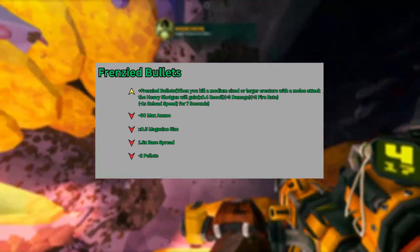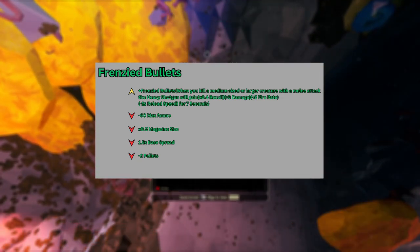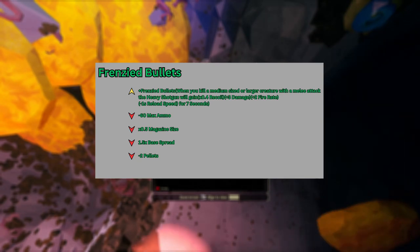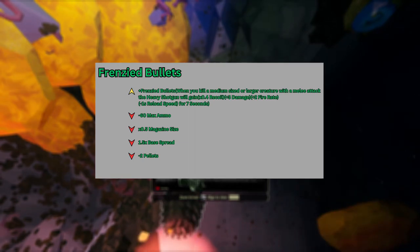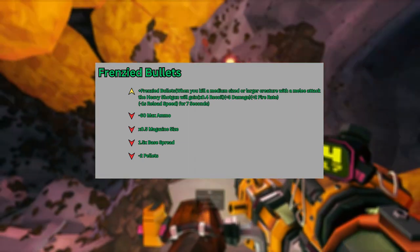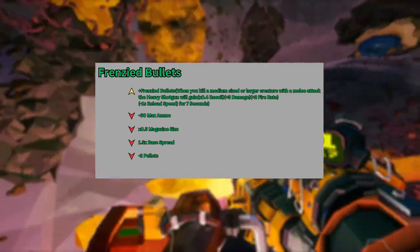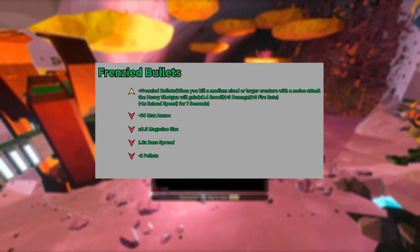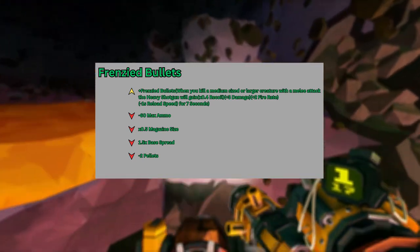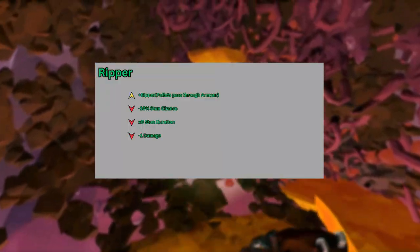The second overclock is Frenzied Bullets. The engineers in R&D were inspired by the dwarf's vampiric skills and were able to use the concept and put it in the heavy shotgun. So every time a dwarf kills a bug with melee, this overclock will overclock the heavy shotgun for a short period of time. This overclock took a lot of space in the weapon and its shells just to harness this power.